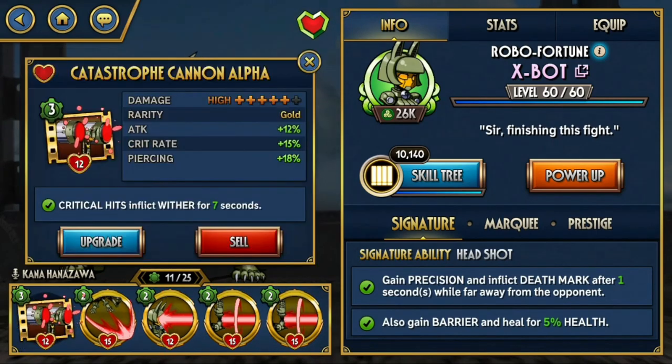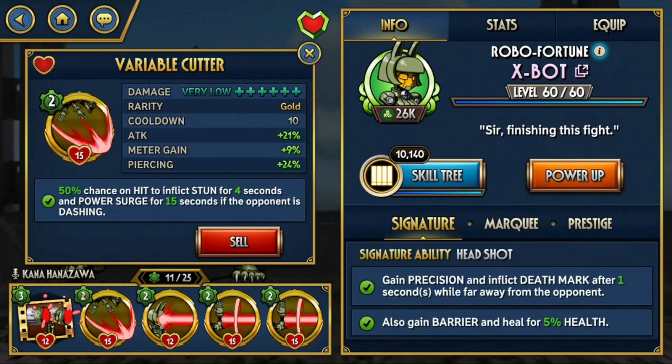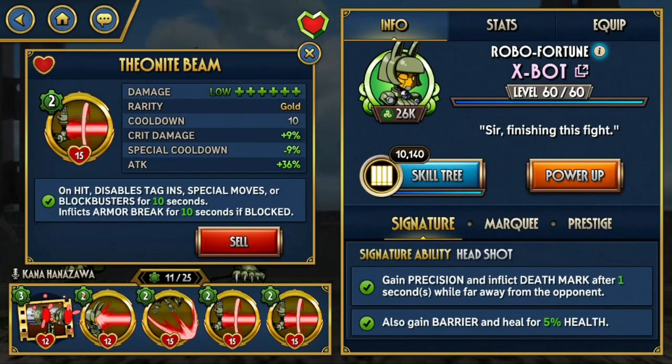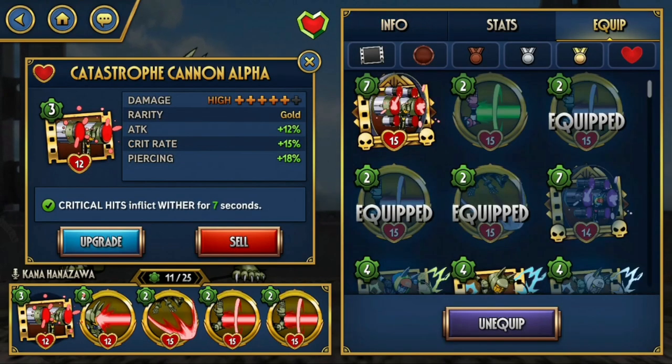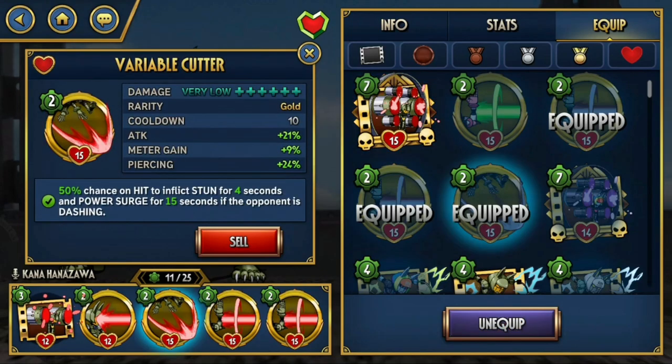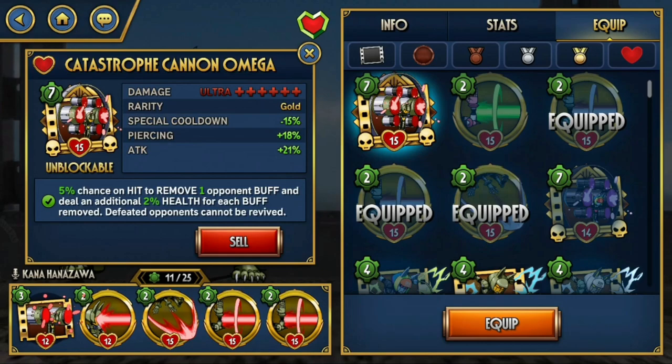The moves are Catastrophe Cannon Alpha, Variable Cutter — which is really good for intercepting — and Phaser Burn, which is really good for stunning opponents, allowing you more chances to gain enrage stacks from being afar. The Theanite Beam is your main damage-dealing move. Catastrophe Cannon Alpha can be replaced with Cannon Omega, or you can replace one of the beams with Catastrophe Cannon Omega. Robo Fortune's BB3 is a really good blockbuster, so switching one of these with the BB3 is also a good option.